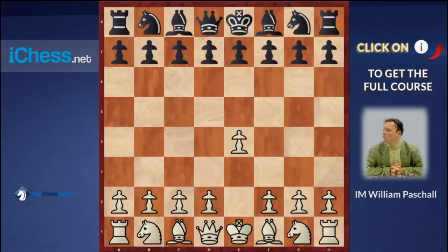Nimzovich's theories were espoused in his books, especially 'My System' — probably one of the most famous chess books in history. He talks about using the central squares as key outposts for the pieces. I've ordered the chapters in our Middle Game class to be closely related: we just talked about outposts, and now we're going to talk about Nimzovich's Theory of Blockade. These are closely related concepts.